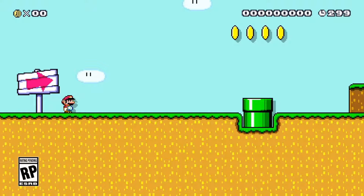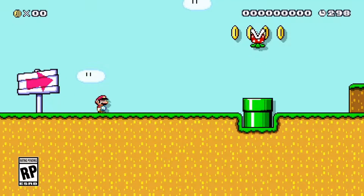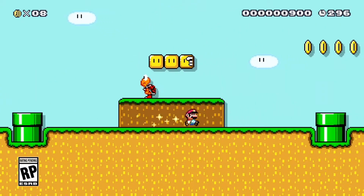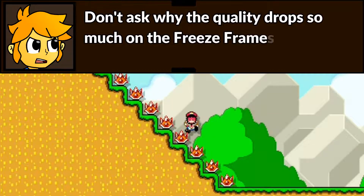Right off the bat, we can see that the beginning platform can now be connected to other ground. Here's a picture of what that looks like in Super Mario Maker for comparison. He should not have died there, but this was done to show off — SLOPES!